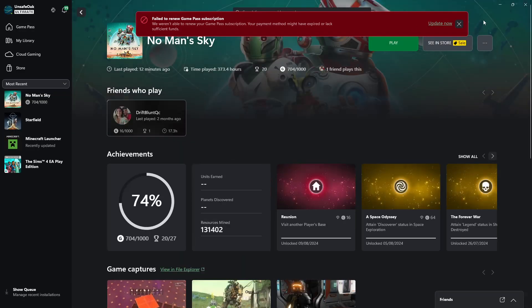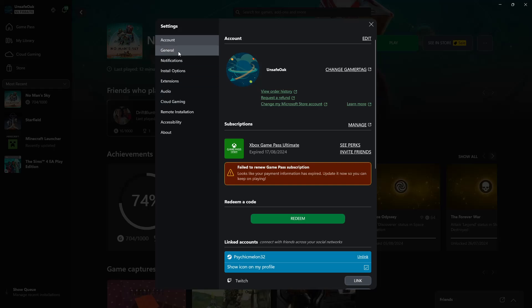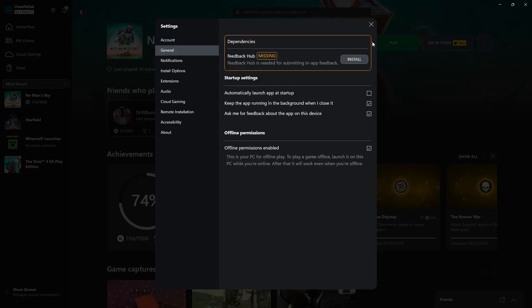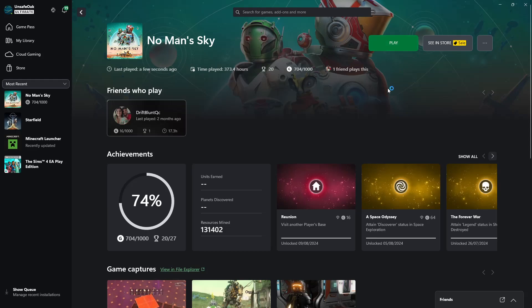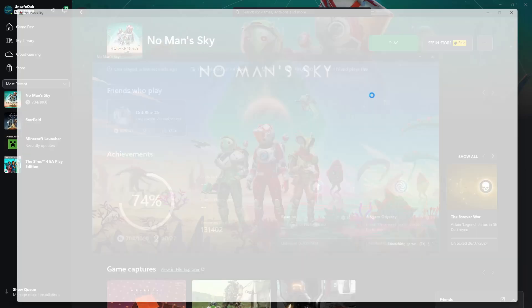Then what you'll want to do — I did disable it previously, so I need to find it. Apply, and then give it time — about seven seconds.